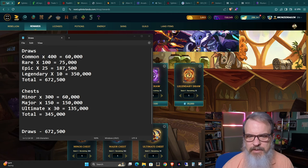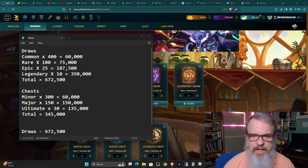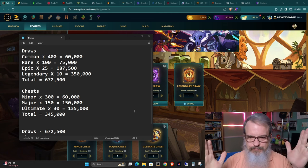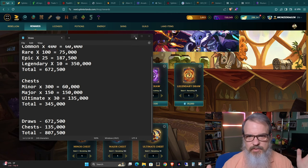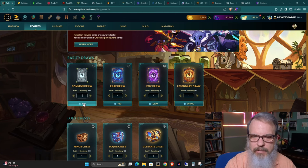I don't have enough glint to do everything across the board, but I've decided to go ahead and splurge — this glint is just sitting here doing nothing. If I put it into cards, maybe the cards will help me out. Going forward, if I dip into modern I will need these cards, and they will help out for brawls. So what I've decided to do is do the draws across the board for 672,500 glint, plus one set of ultimate chests. That comes out to spending a little bit over 807,500 glint total.